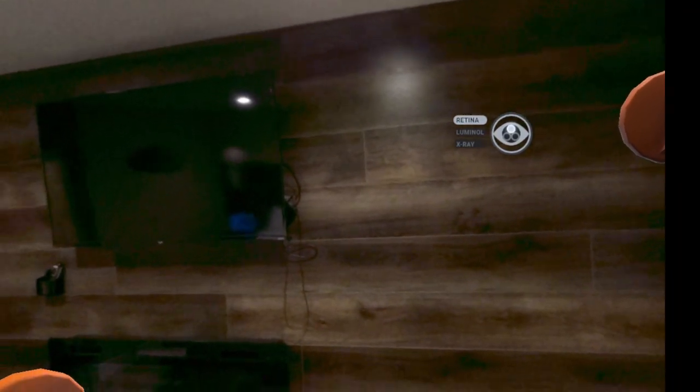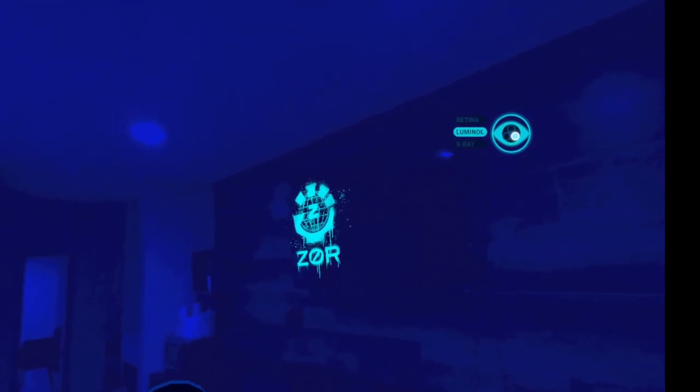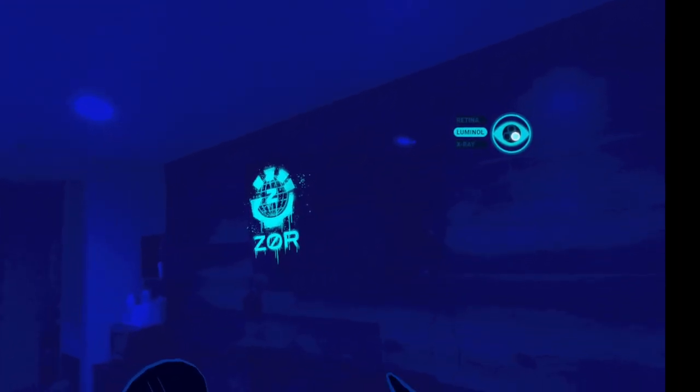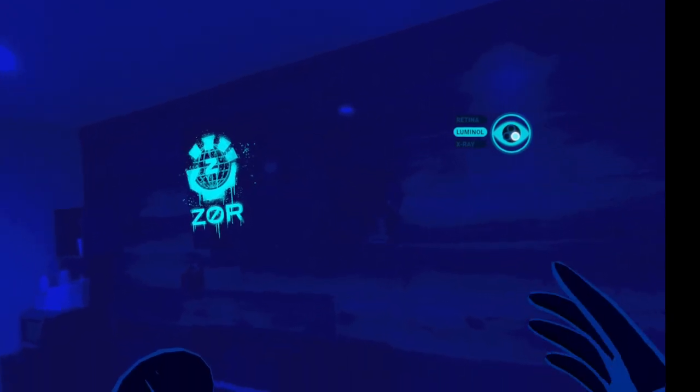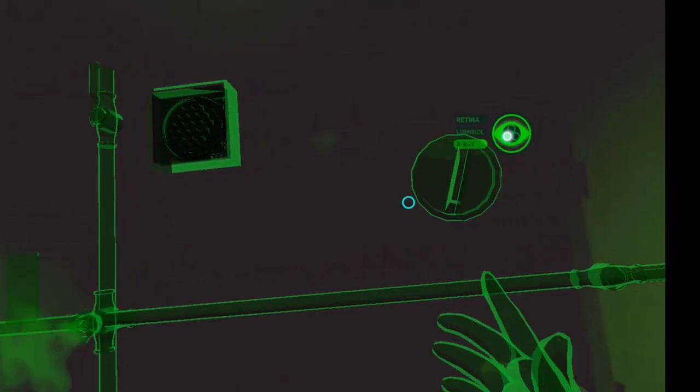It's time we talked about the features of your new ocular implant. I've activated them. Try gently moving your hand to your forehead. This is Luminar Mode — it allows you to see chemical residue that is otherwise invisible. That's the door over there. If you tap again, you'll find X-ray Mode — you should be able to see through... Wait, what's that hissing sound? Do you hear that?